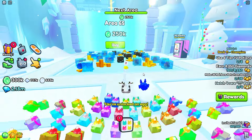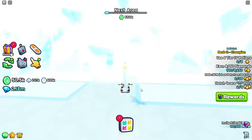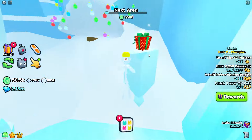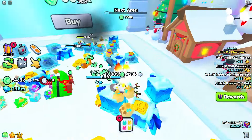Hold up, this is lit — I can buy the next area too, so I'm fine with that. Since we unlocked two more areas, we should be able to find more gifts. There has to be gifts here — there's one here on top of this little thing.